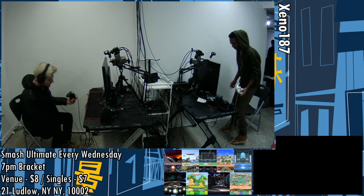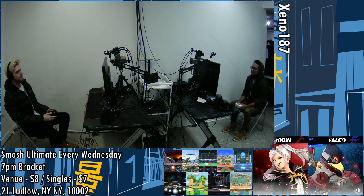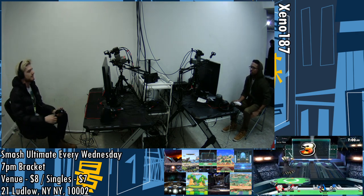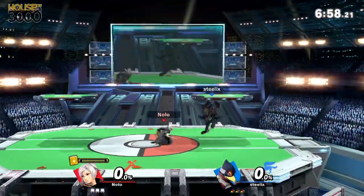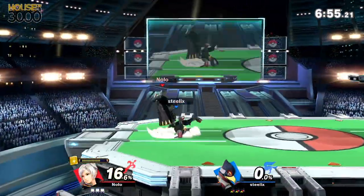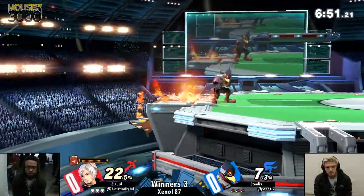I hit you once and then you take 70 and if you're gonna let Jule die — pretty much. Right now, Jule's win condition is keep Falco offstage. Falco has a really exploitable recovery. And already right off the bat getting a Down-B reflector. This is gonna be super big in this matchup.